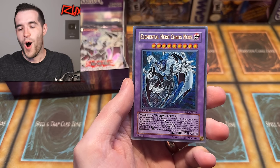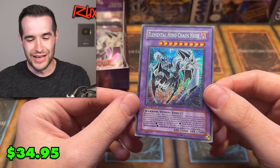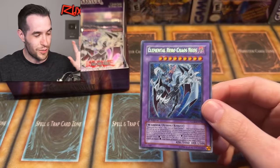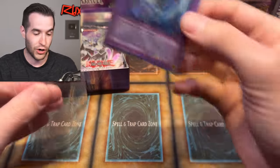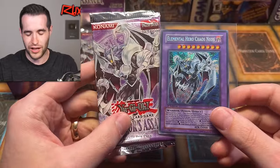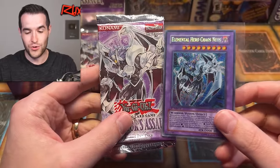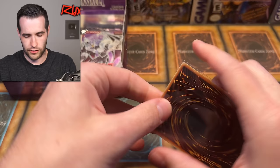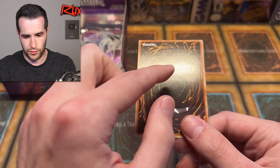3000 attack — you know what that means! It's the secret rare Elemental Hero Chaos Neos! It wasn't the misprint or the ghost rare, but this is still an absolutely amazing card — the cover card of the set. Let's check the centering: it's a little pushed one way. The back looks pretty clean, maybe a small dimple in the middle, but overall a beautiful looking card.